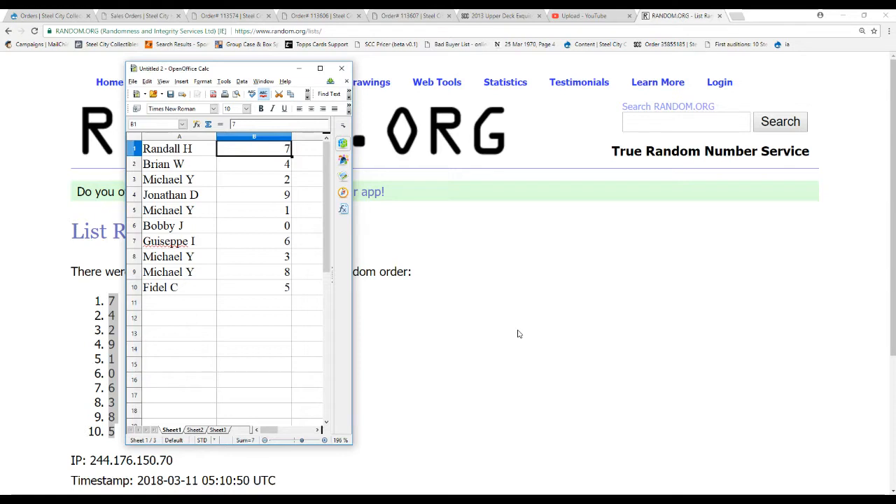Alright, the final assignments are: Randall H gets 7, Brian W gets 4, Michael Y gets 2, Jonathan D gets 9, Michael Y gets 1, Bobby J gets 0, Giuseppe I gets 6, Michael Y gets 3, and 8, and Fidel C gets 5.